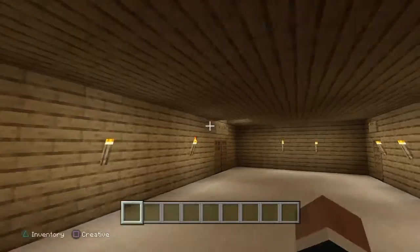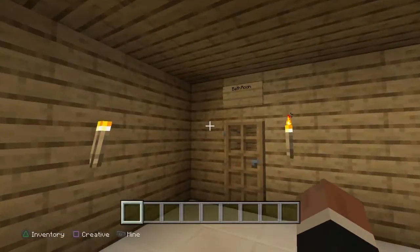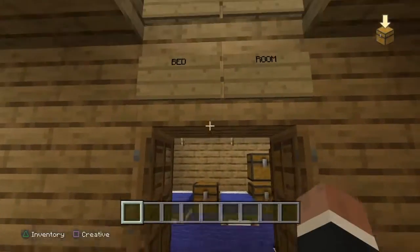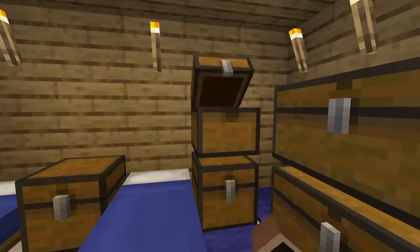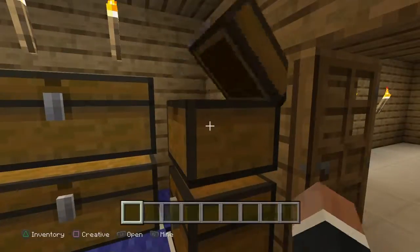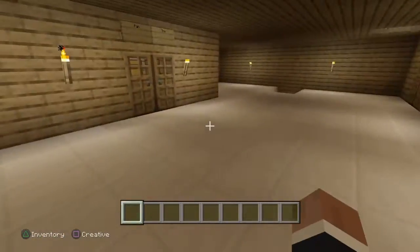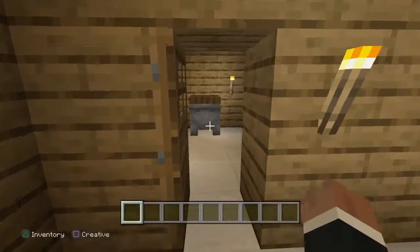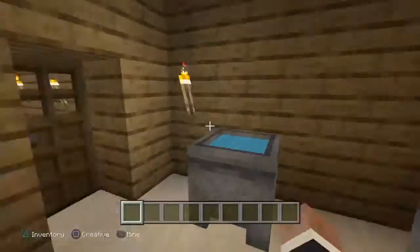Let's go to the boys' only bedroom. We'll go to the pantry then. We got another bathroom. Let's go to the boys' only bedroom — there's still none in the chest. Now let's go in the bathroom. Same thing, but no trash can.